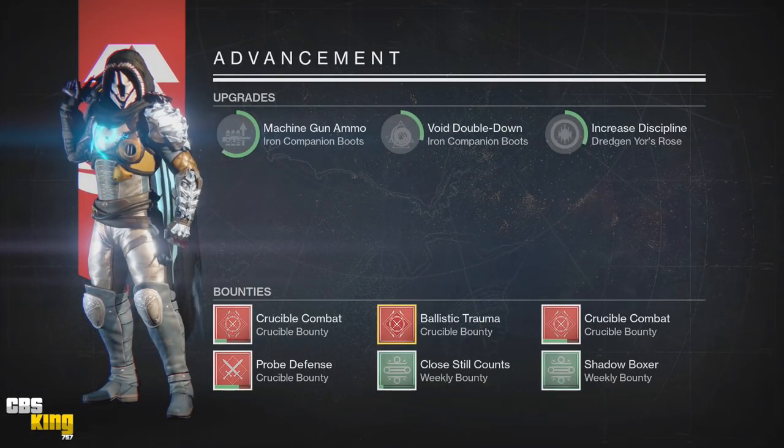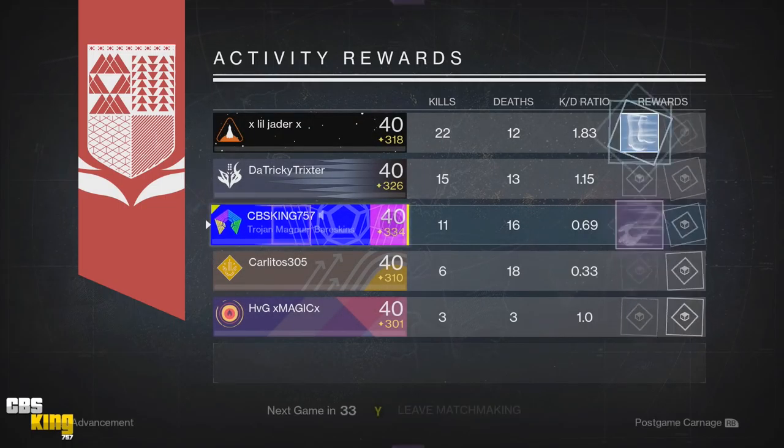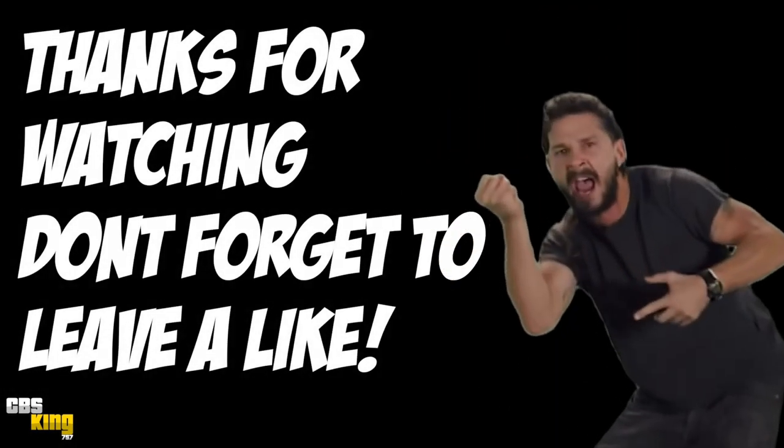Again I didn't play well, but the weapon handled very well — I just played really poorly. If you're debating whether you want to use it: if you like the Imago Loop, I think it's really good and you can get some amazing drops farming the strike. If you like the Ace of Spades, it's already got great perks with Third Eye. Or you can get any combination of perks with the Prison of Elders or Challenge of Elders. I hope you guys enjoyed the video — if you did, smash the like button. If you're brand new to the channel, subscribe. I'll catch you guys in the next video. Peace.